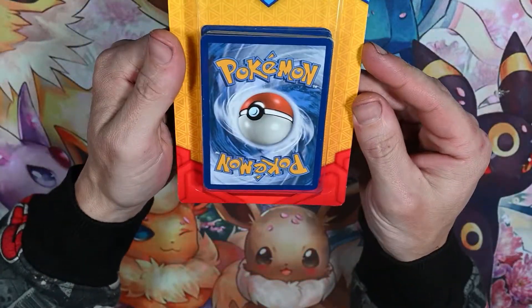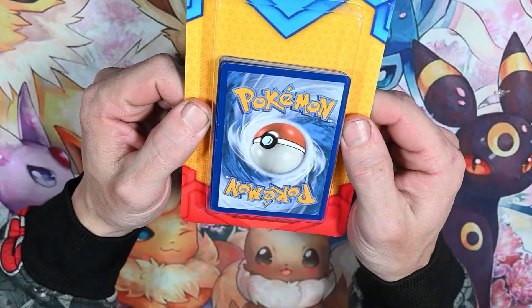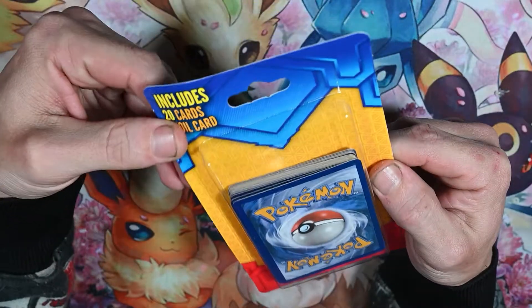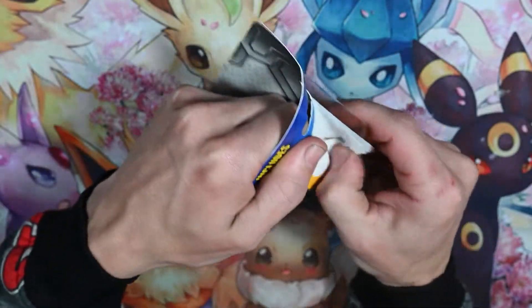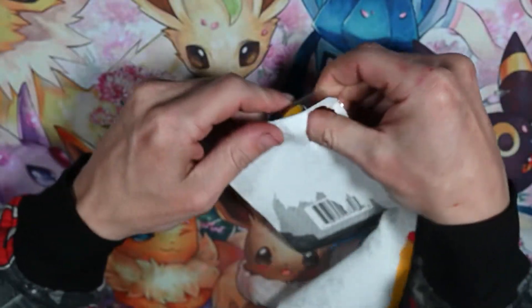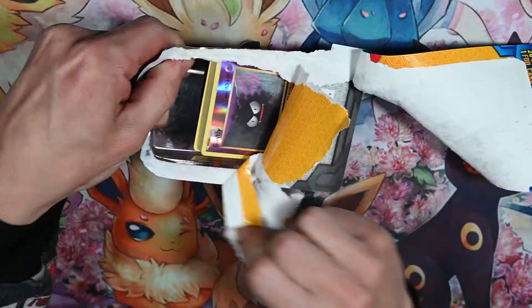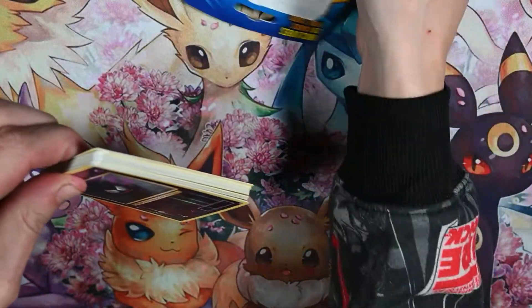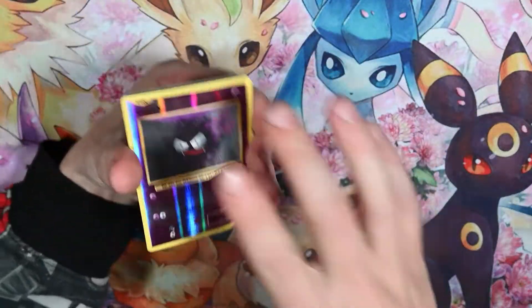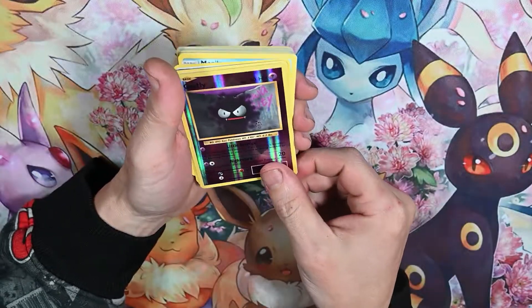We did mystery packs before, but this is different — these are CVS mystery packs, they're third-party packs, so not packaged by the manufacturer. However, they are real cards and it is completely random what you get. You might get old stuff, you might get new stuff. And there's a holo right off the bat — it's a holo Gastly from Evolutions. Is it from Evolutions? Cool.